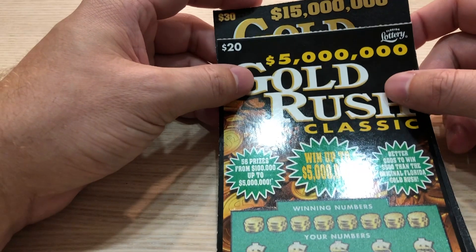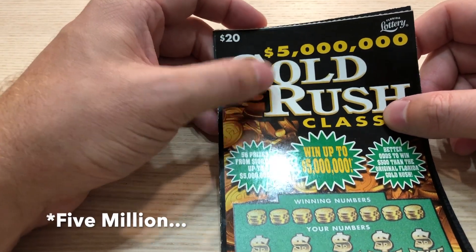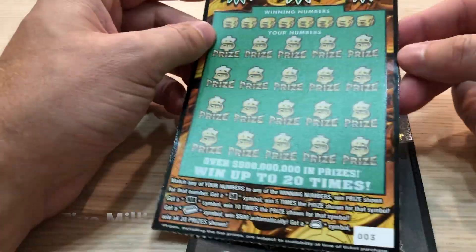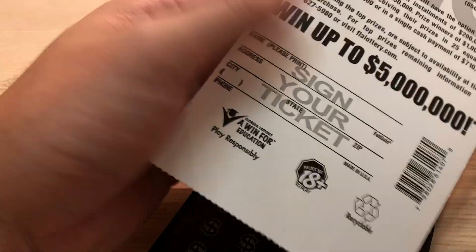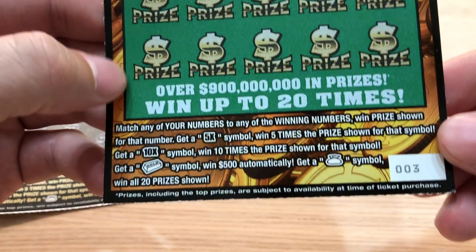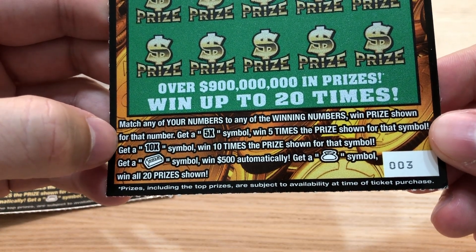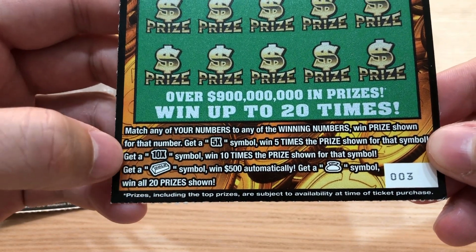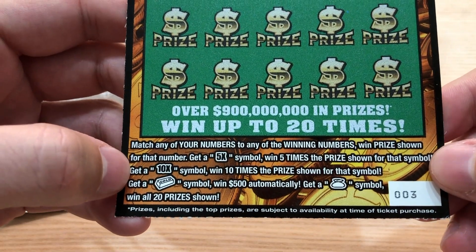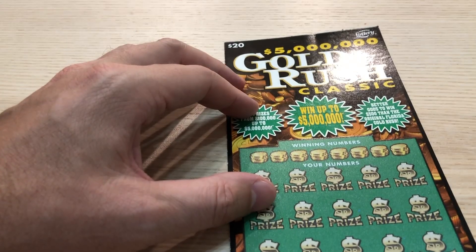Let's check them out. The top prize is $5,000 on this card — this is card number three. The odds of winning are 1 in 2.99. We're going to symbol hunt: 5x means 5 times the prize, 10x means 10 times the prize, a gold bar wins $500 automatically — that would be phenomenal. Get a money bag symbol and you win all 20 prizes shown.